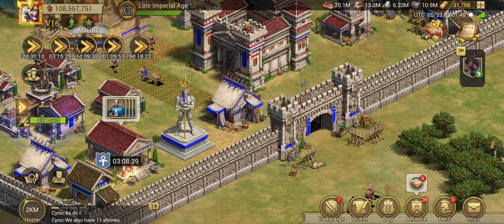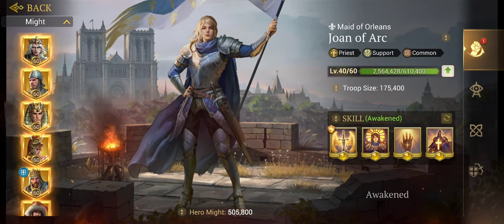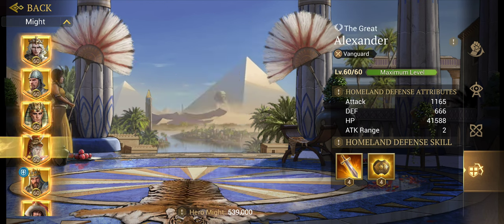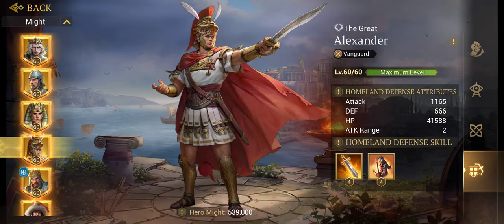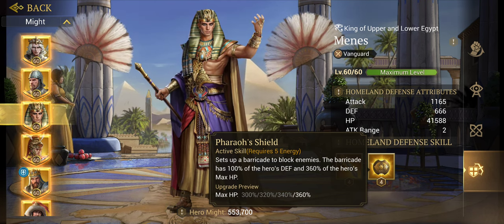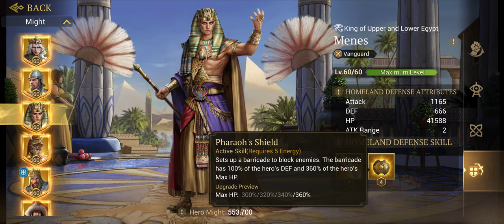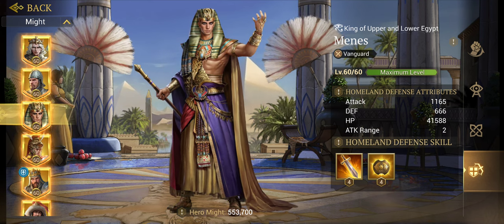They have made some changes to homeland defense, for example with heroes. One of the new heroes I've incorporated is Menes. He has the exact same attack, defense, and health as the other infantry-style heroes, but he has an ability that only costs five energy, which sets up a barricade to block enemies. The barricade has 100% of the hero's defense and 360% of the hero's max health.